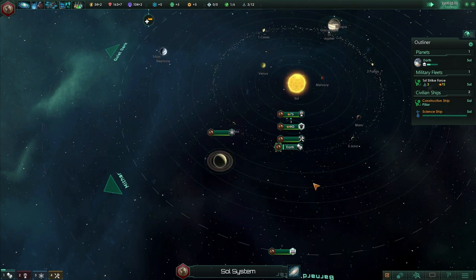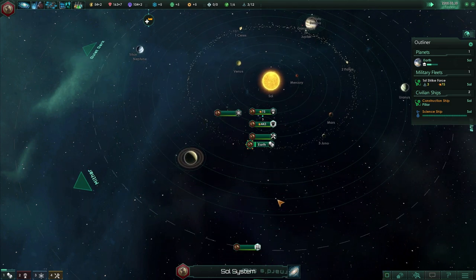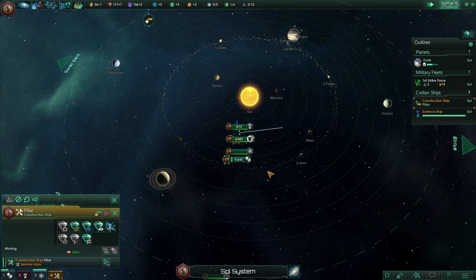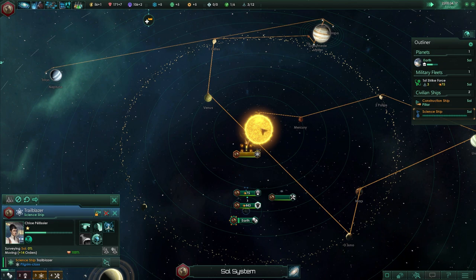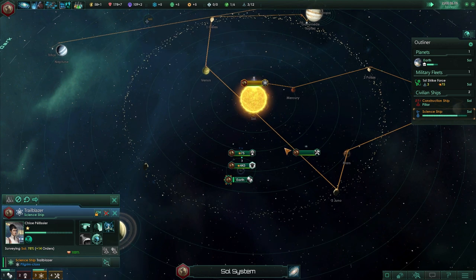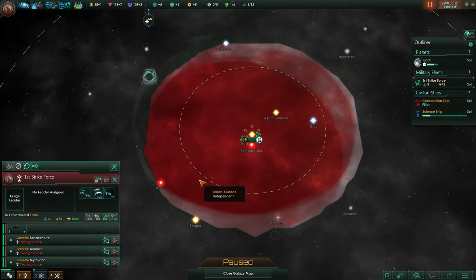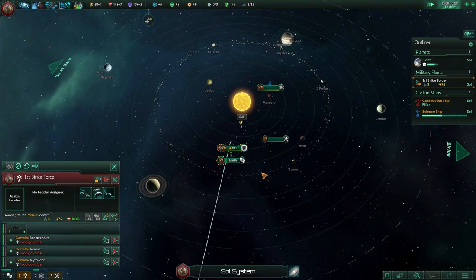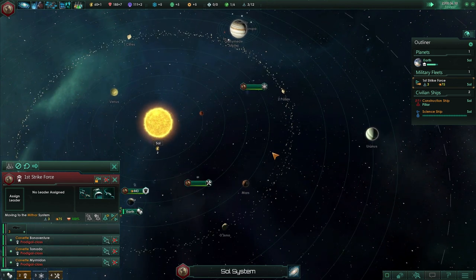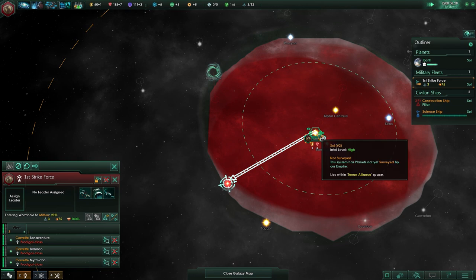Let's wait for our scientists to survey some planets. I'll show you what you can do with planets once we survey something useful. We found some things — details map mode shows the resources available. We can get plus two energy from the actual star and plus two minerals from the asteroids. The way we do that is with the constructor — we just build a mining station by right-clicking on the asteroid or picking a mining station from the list.